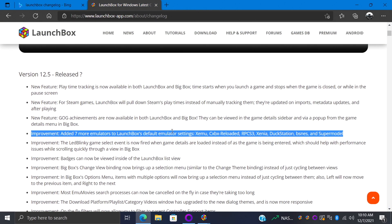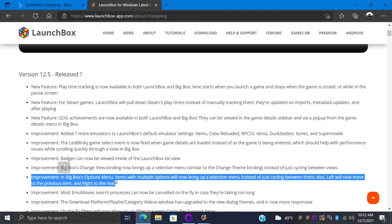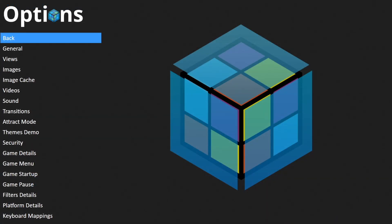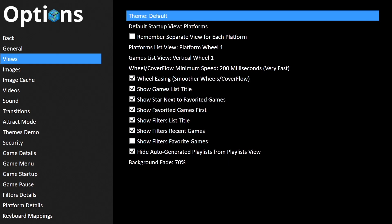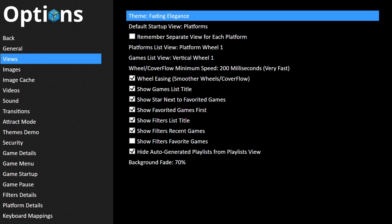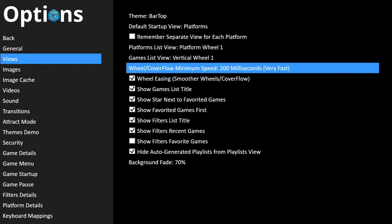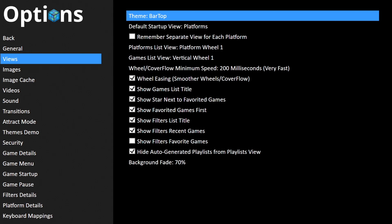Next on the list for new improvements is really just a quality of life change for Big Box. In Big Box's options menu, items with multiple options will now bring up a selection menu instead of cycling between them. Left will bring you to the previous item, right will bring you to the next item. For instance, in the Big Box options under Views, my theme here is Default. If I press left or right we can cycle through themes, and if you press Enter it'll bring up a nice little list so we can choose what we want. Just makes it a lot easier to navigate these option menus.